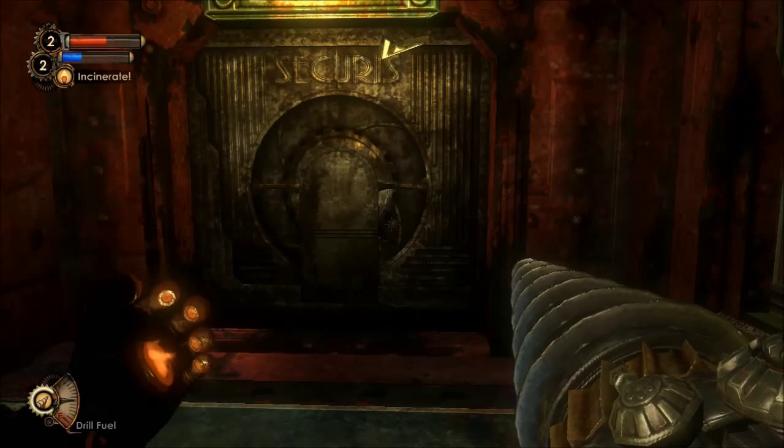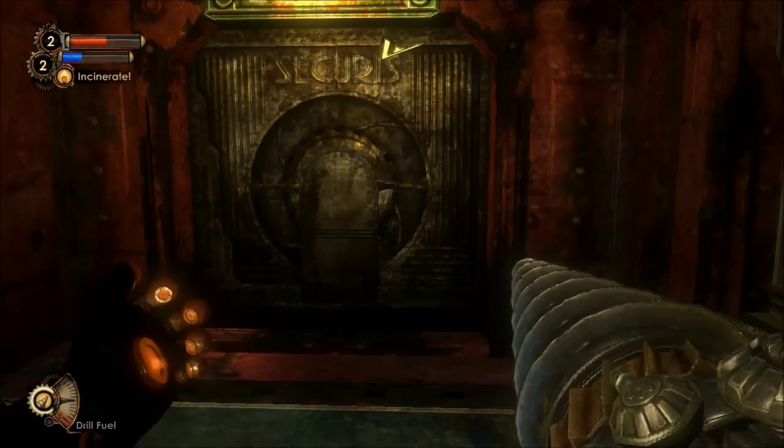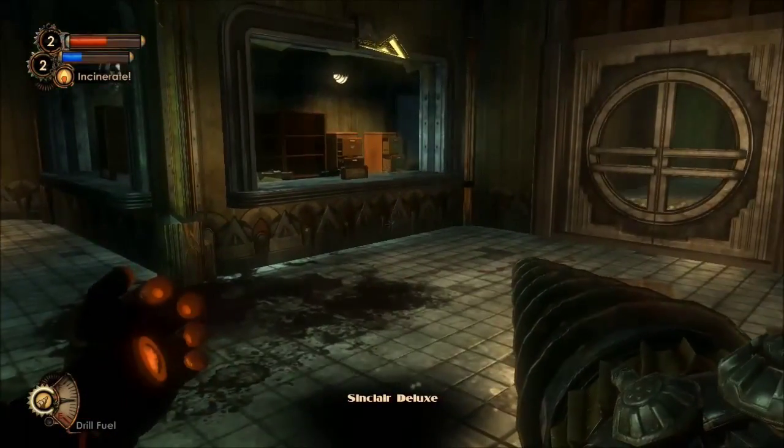Good evening and welcome back to Let's Play Bioshock 2. When we left off last time, we gained a new drill skill from using our camera on one of the Splicer Brutes. So let's clear the rubble in Sinclair Hotel and make some progress in here.